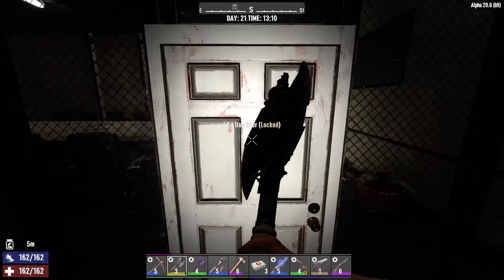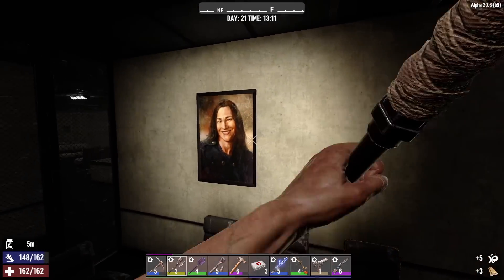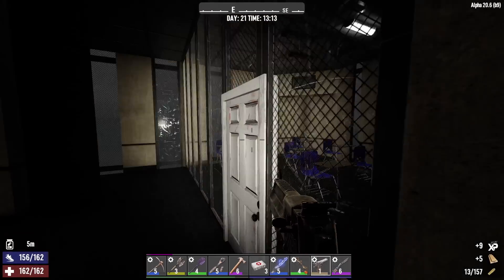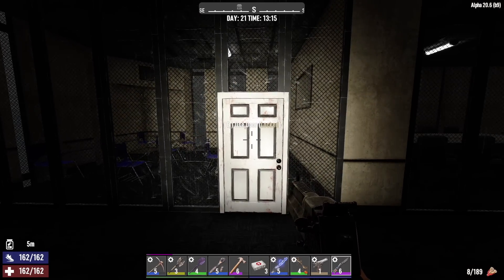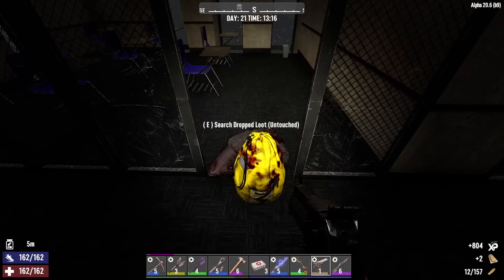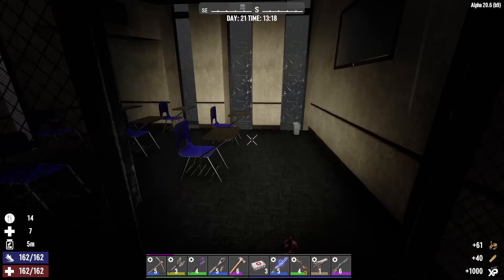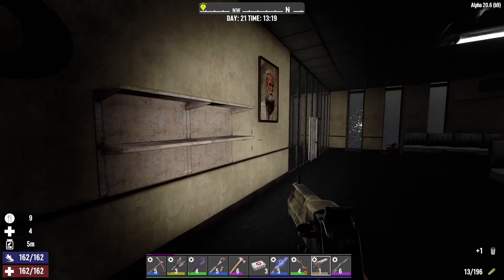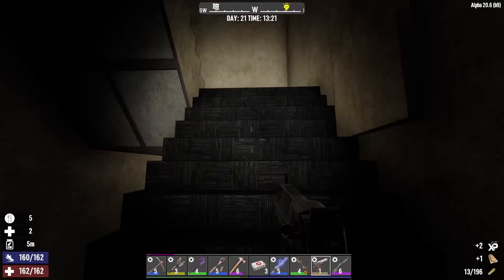Let's pop that door open and check behind the paintings. Nothing. Nothing — woke somebody up. There he is. Let's help him out. I don't feel like waiting — spent enough time in this building. Oh, that was nice of him. Some food, ammo, and brass — I'll take it. Let's check behind this painting — nothing. Let's move on up.